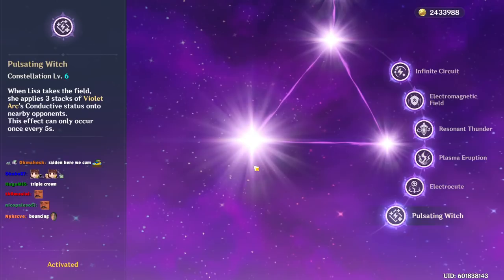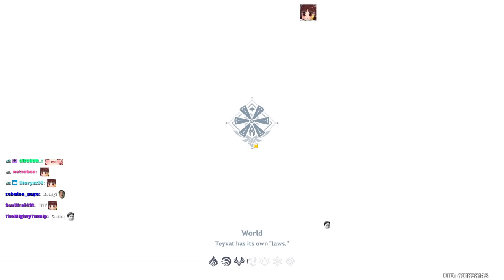C6, Pulsating Witch — this is the constellation people always look at. It gives 3 stacks with a decent AoE radius. But since we already talked about how to get 3 stacks with Lisa's E ability through the bouncing mechanic, Superconduct, and Overload trick, her C6 is kind of meh. It makes her easy to play but it's unnecessary. It's more of a convenience rather than something mandatory, though that convenience is really good because it can be annoying to remember everything.